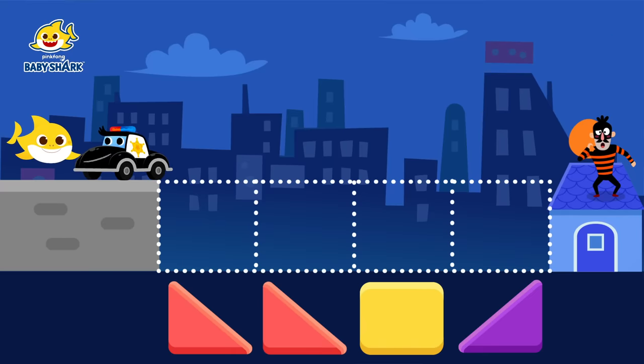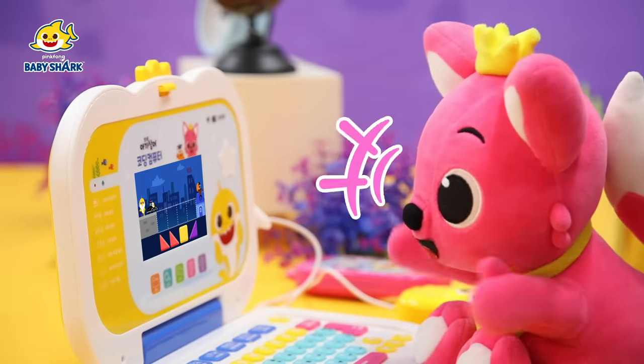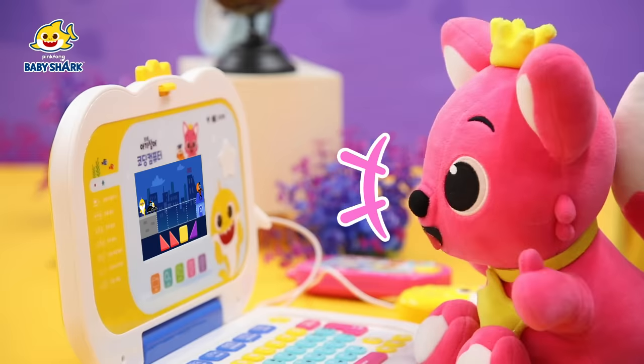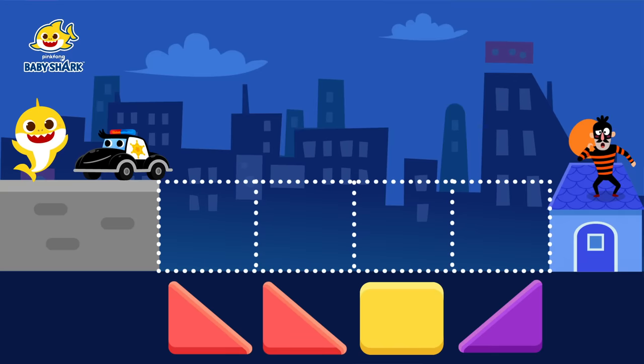Brooklyn greets the police car and asks where they are. The police car replies, 'Hi, Baby Shark! I need to catch that thief, but I can't because there's no road.' Ping-Fong suggests Brooklyn could code the way so the police car can catch the thief. Brooklyn asks, 'You want me to code the road?' Ping-Fong notices blocks at the bottom that can be placed on the road to make a path.